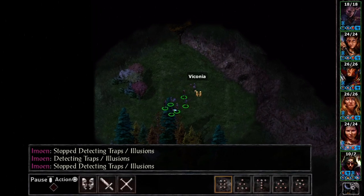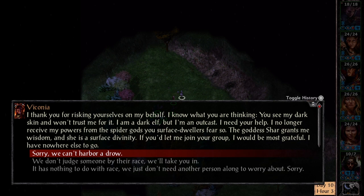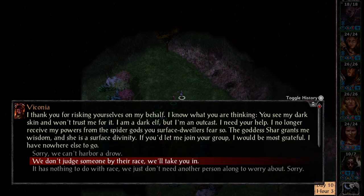Okay, let's talk to Viconia. I thank you for risking yourselves on my behalf. I know what you are thinking — you see my dark skin and won't trust me for it. I am a dark elf, but I am an outcast. I no longer receive my powers from the spider goddess. The goddess Shar grants me wisdom, and she is a surface divinity. If you'd let me join your group, I would be most grateful — I have nowhere else to go. I will totally take you in, Viconia!